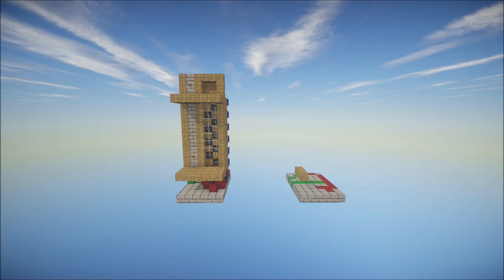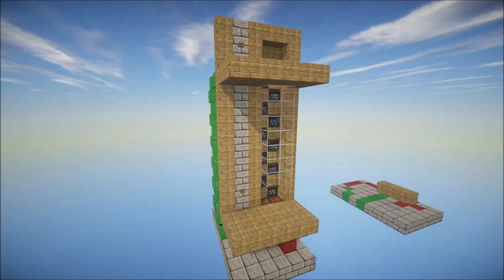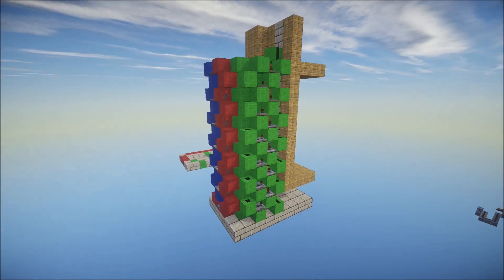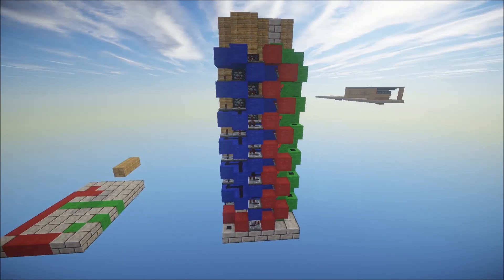Hey, how you guys doing? This is my version 5 up and down elevator. I'm going to do a little ghetto wrap around here. Yeah, this is a smaller design.